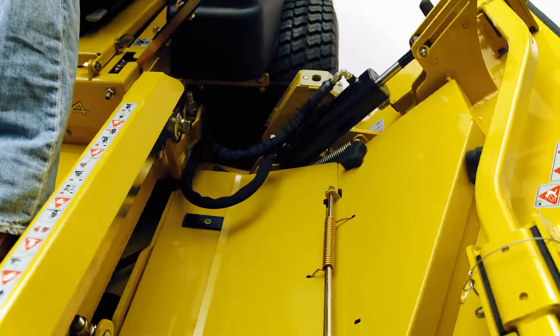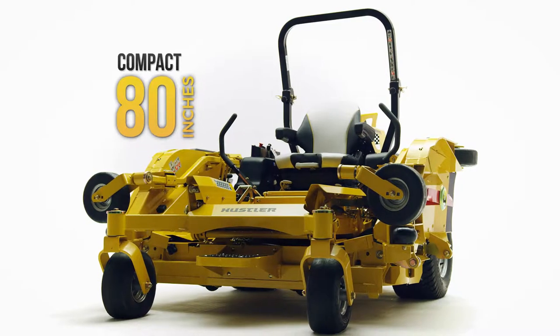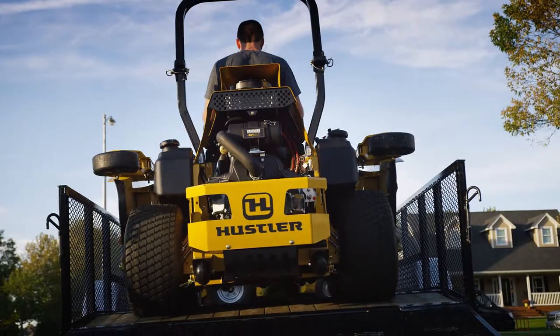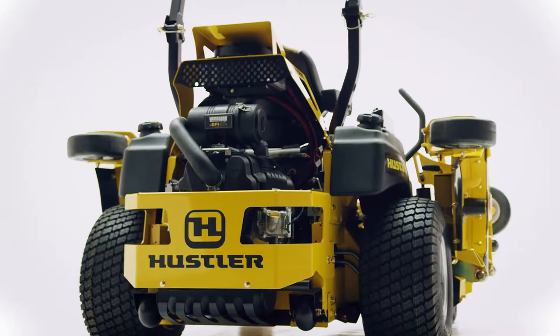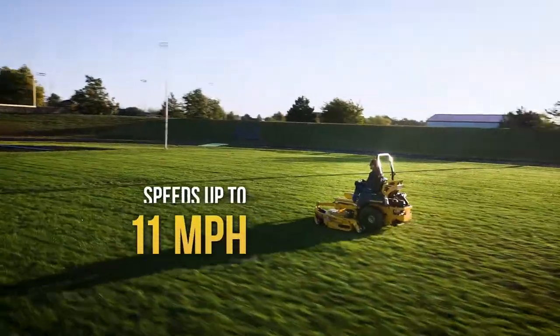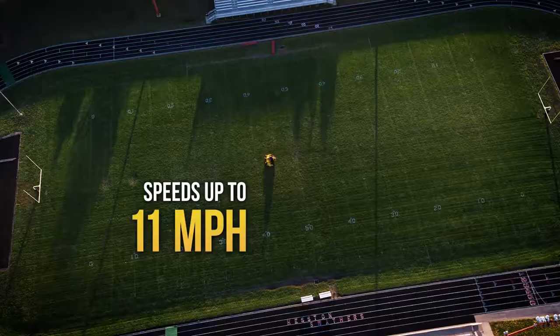With the push of a button, both wings fold up to a compact 80 inches to fit any standard landscape trailer and for easy compact storage. It's also powered by Hustler's exclusive hyperdrive system, which allows for mowing speeds of 11 miles per hour.